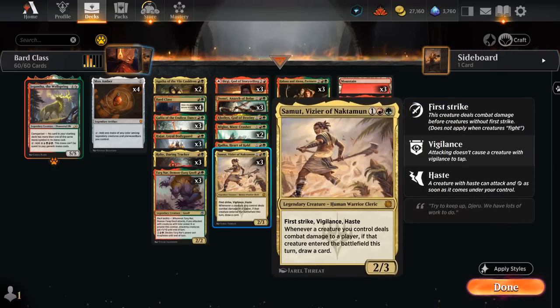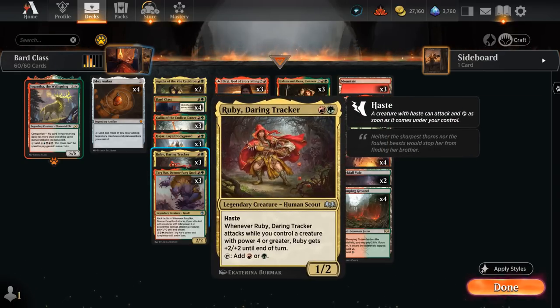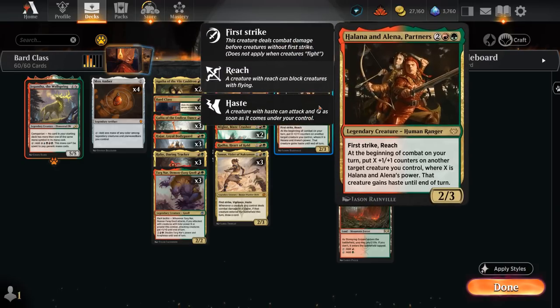At 3 mana we have 3 copies of Samut, a 2/3 with first strike, vigilance, and haste, saying whenever a creature we control deals combat damage to a player, if that creature entered the battlefield this turn, we get to draw a card. So Samut itself having haste, if it connects, draws a card. It also works nicely with our other haste creatures such as Ruby and Gallia, and Partners giving other creatures haste also works very nicely with Samut.